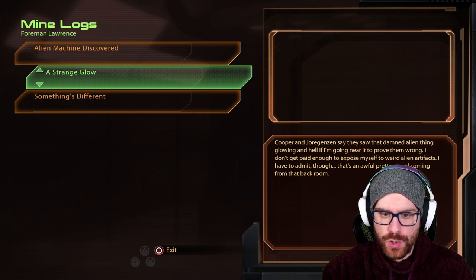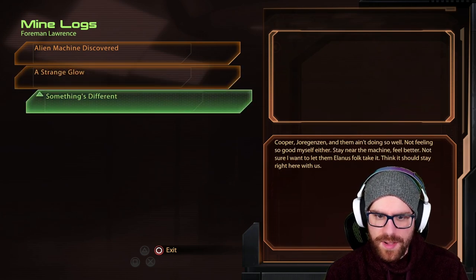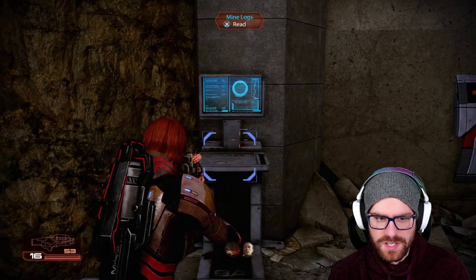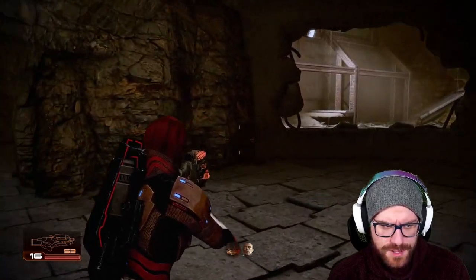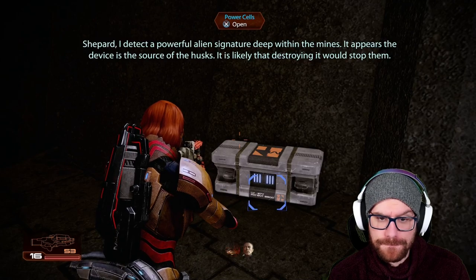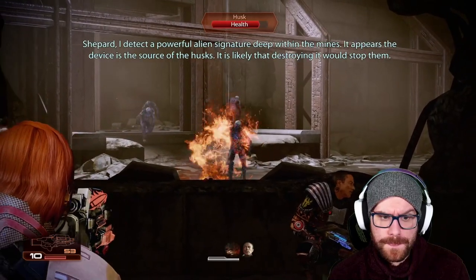'I don't get paid enough to expose myself to weird alien artifacts. Cooper, Jorgensen, and them ain't doing so well. Not feeling so good myself. Stay near the machine — feel better. Not sure I want to let Alanis folk take it. Think it should stay right here with us.' A machine that turned them into husks — indoctrination, perhaps? Shepard, I detected a powerful alien signature deep within the mines. It appears the device is the source of the husks. It is likely that destroying it would stop them.